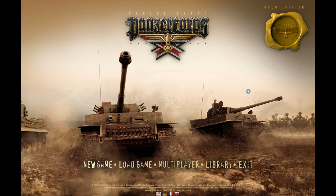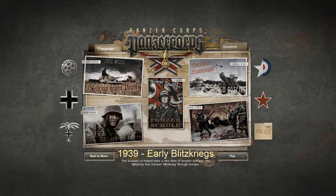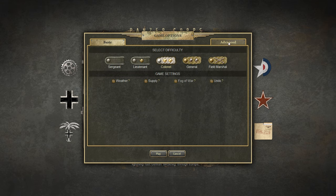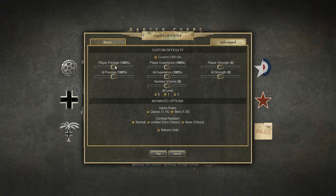Let's do a new game. We want this. Let's go custom — prestige, and the AI level — and we're good.